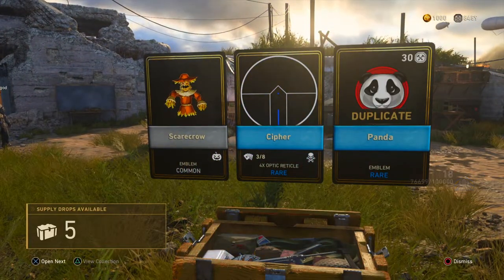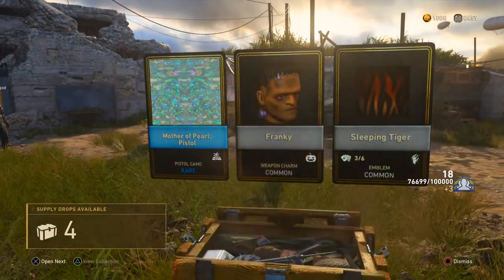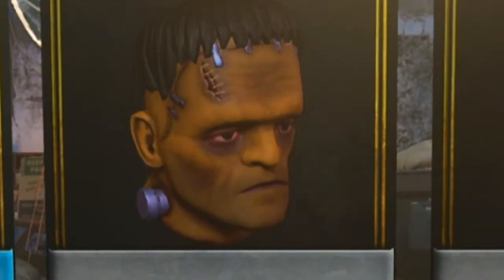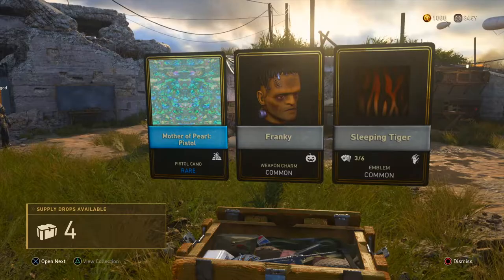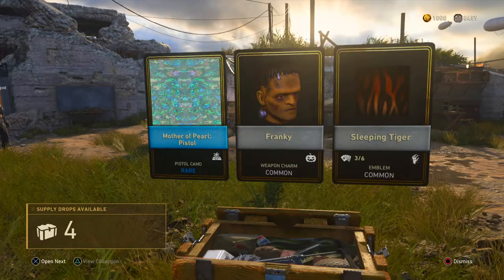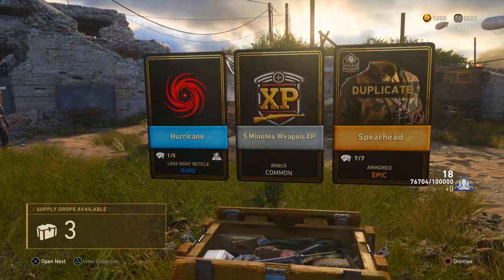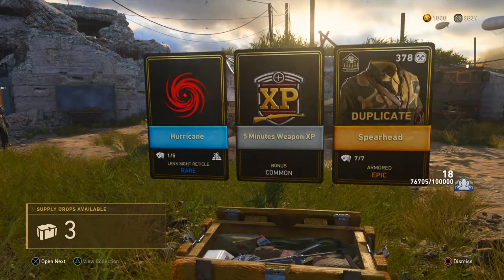Wow, I really like that one — too bad it's a duplicate. Next. Oh, they did Frankie wrong in this one. That camo looks pretty cool — too bad it's for a pistol. Oh, here we go, here we go — epic! Oh, it would be a duplicate.